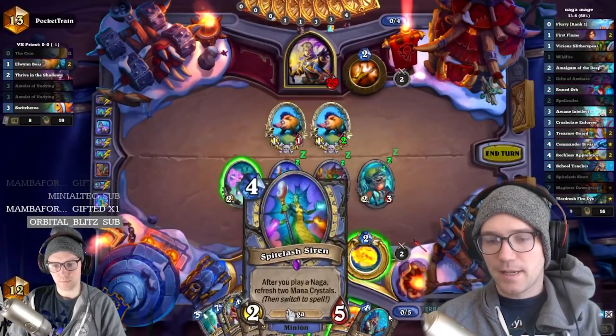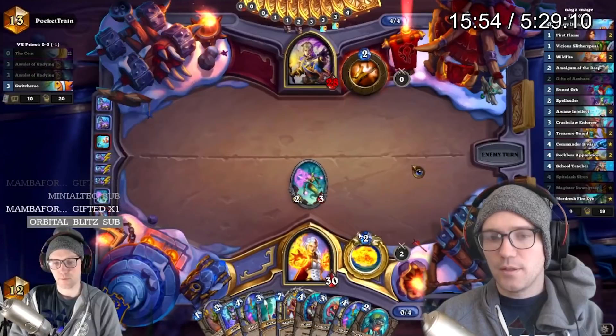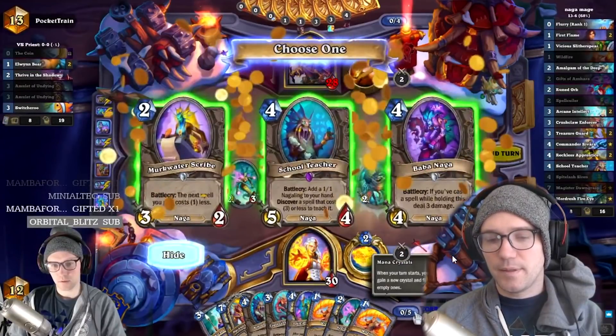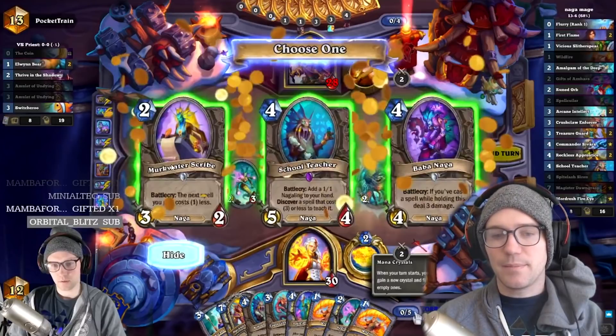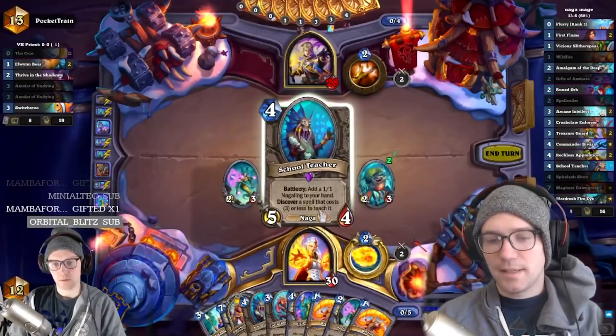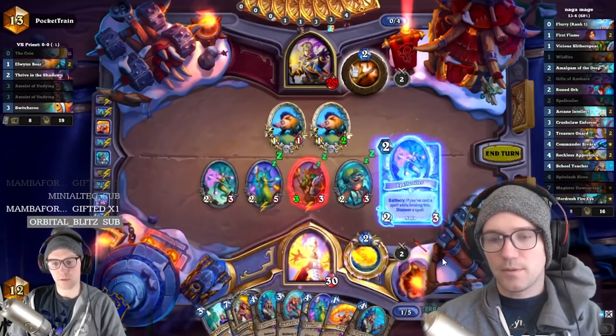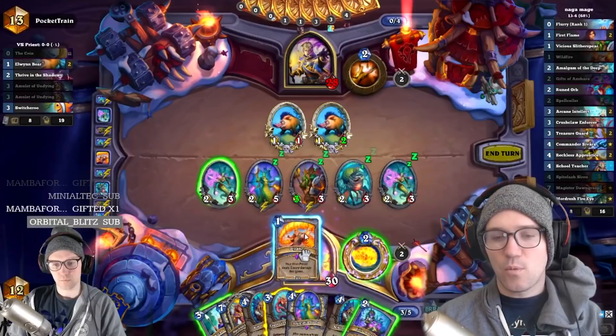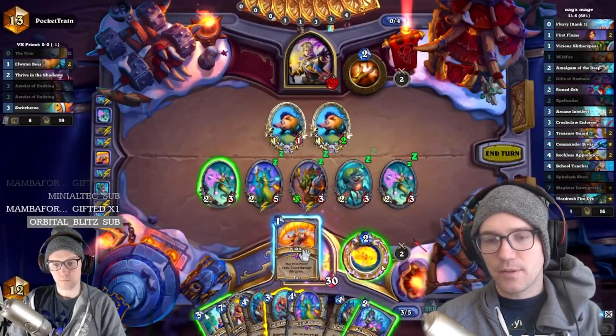I hit Amalgam. Looking at this play, I could have chosen the three-two — it might have actually been a little bit better with this hand because I already have a School Teacher, so this might have been a slight mistake. But I do have the play to get it down. We go Wildfire, then a spell, then Naga, and we get Gifts. Going Wildfire is very important here. Remember: one-mana spells are like giving you a mana, and three-mana spells cost one mana, so I want to get up to four mana to play School Teacher.